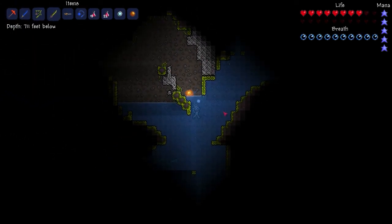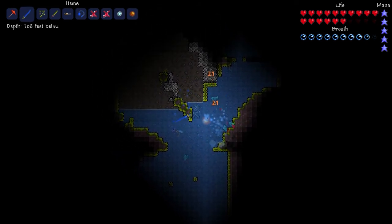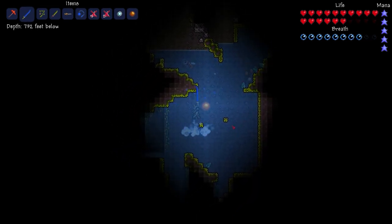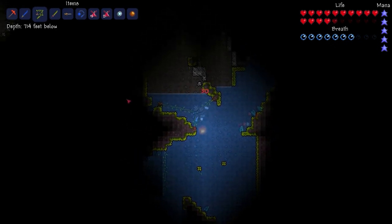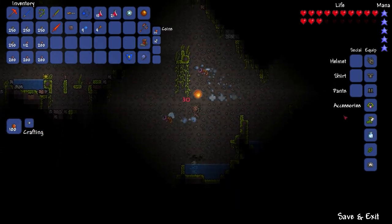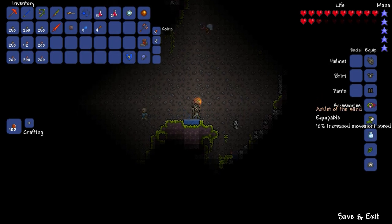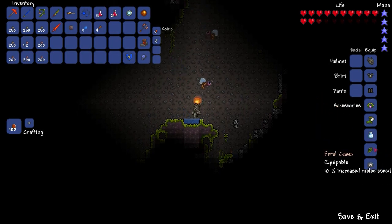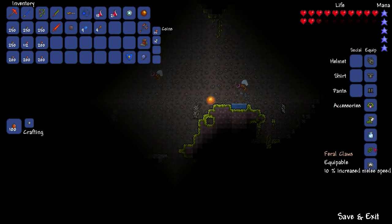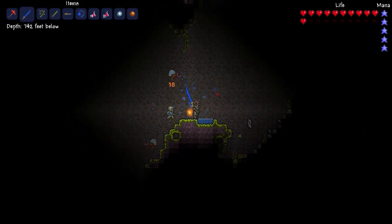There are also golden buildings down here. What those basically do is give you special underground jungle items — like the Anklets of the Wind, for example, which increases movement speed; and the Feral Claws, which increases melee speed. There are a lot more items — I'll give you a link to the wiki page in the description.